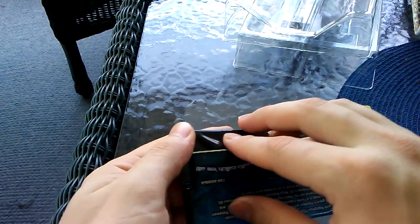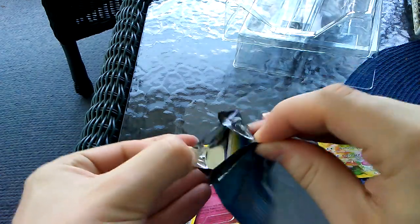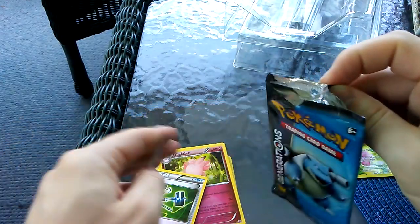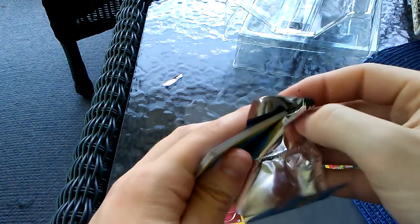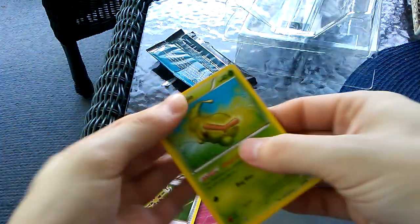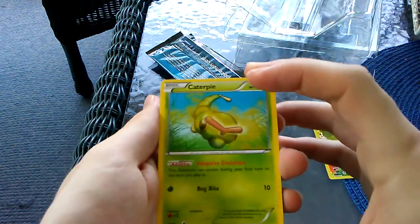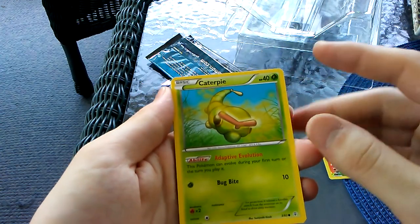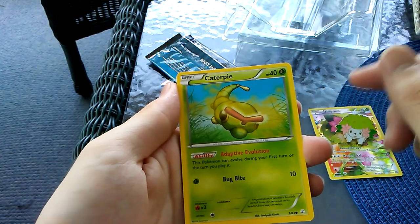Let's see what we get out of this one. There we go, we did it guys. Hopefully we'll get all sorts of cool things. We got a Caterpie with Adaptive Evolution - this Pokemon can evolve during the first turn you play it. Neat.